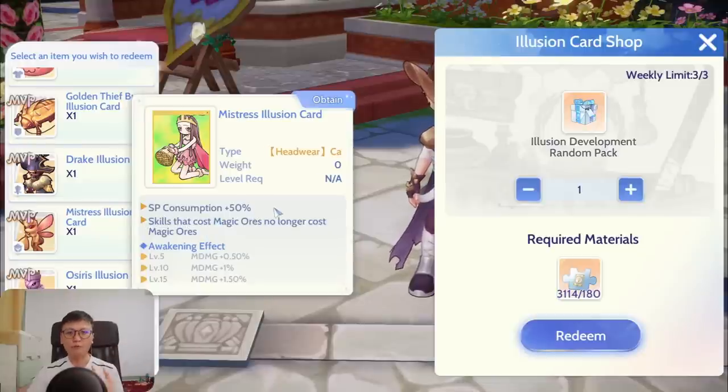The reason I think the Mistress Illusion card is good, especially for full-support priests as well as Magnus Exorcism priests, is because it no longer requires you to have gems to cast relevant skills like Resurrection or Magnus Exorcism. People might argue that SP consumption plus 50% means you'll spend more, but that trades off against not spending money on blue gems, so it kind of balances out.